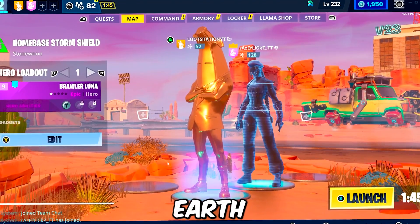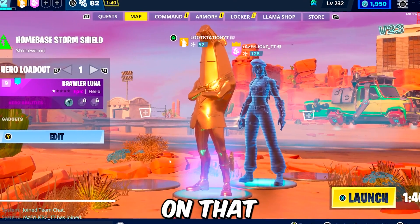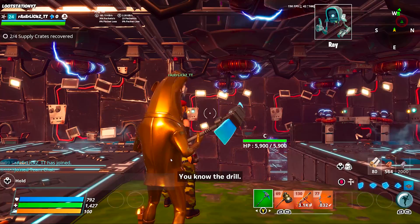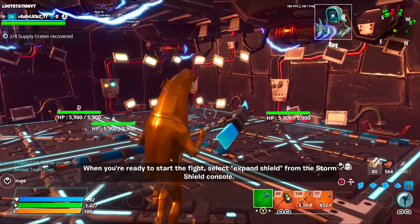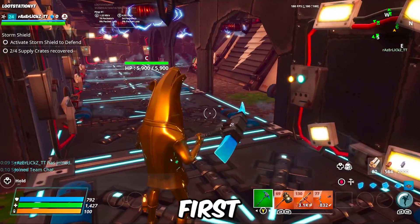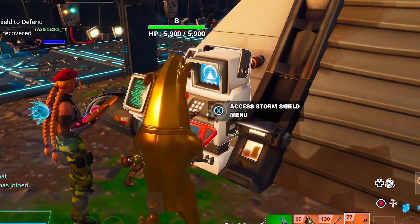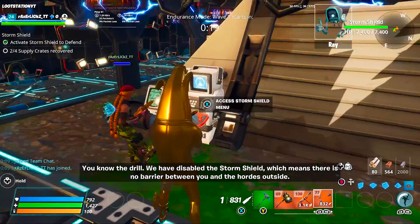After that, go to your map and you will see a massive earth-like icon. Go to your Storm Shield and click on it - you should be able to click Launch straight after. You can join anyone's endurance regardless of what rank you are in Save the World, which is why I'm joining a friend. However, you cannot join someone's endurance in progress - it has to be on the first wave. To start your own endurance, go to your Storm Shield menu, click Storm Shield Endurance, then start the endurance.